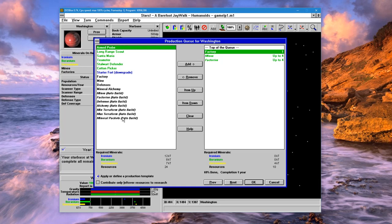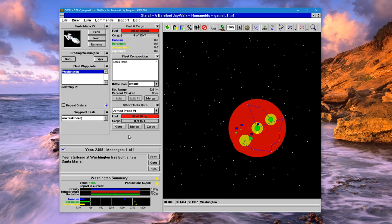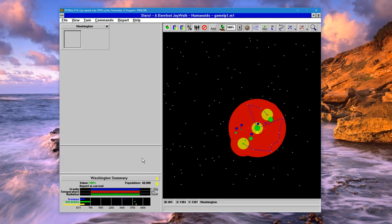Let's build three new colony ships — one, two, three. When we reach, say, 100,000 population we'll start transporting colonists to the various new planets. We built one Santa Maria — let's go ahead and load some colonists, go here, and colonize that. Not much else to do, so go ahead and generate a new turn.